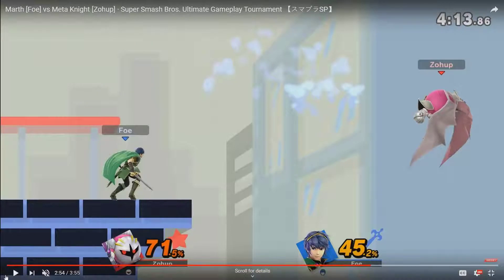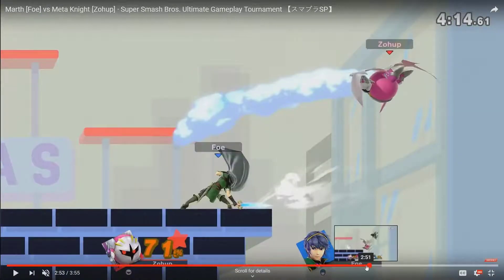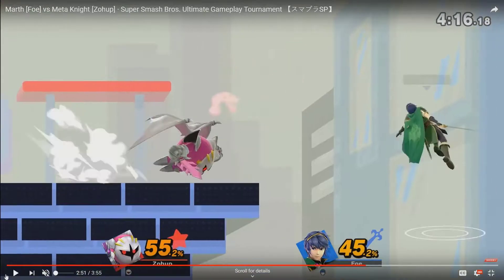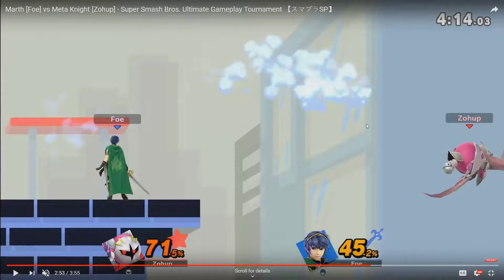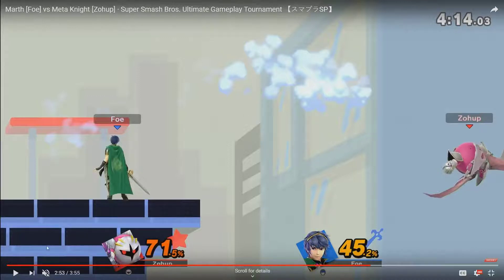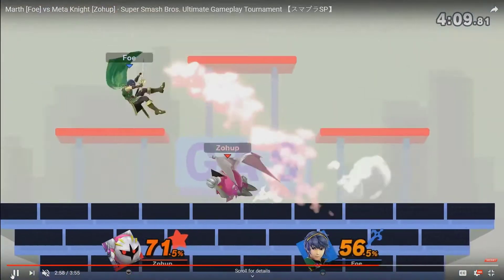Marth does this F-smash and we need to talk about the angle it sends at. Marth gets back on stage and does this F-smash — this is killer for a lot of characters. If Mac gets hit with that F-smash at that particular hitbox, I'm pretty sure it reaches slightly above the platform, so you can just do it and it'll hit Mac and send him flying like that — that's a dead Mac. He can try to side B but you hit him out of it and he's dead, because he doesn't get his side B back if you hit him out of it. Most of the cast is going to have a hard time dealing with this particular arc and angle.